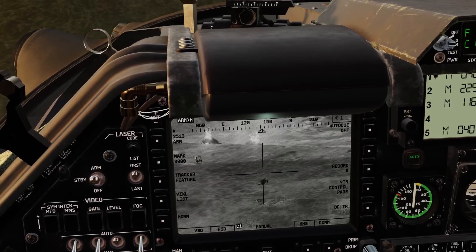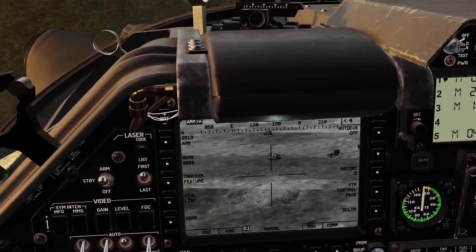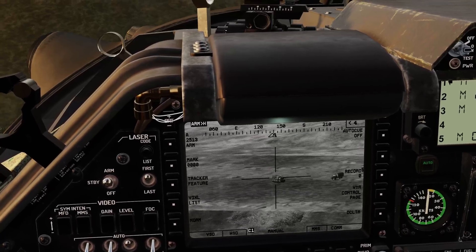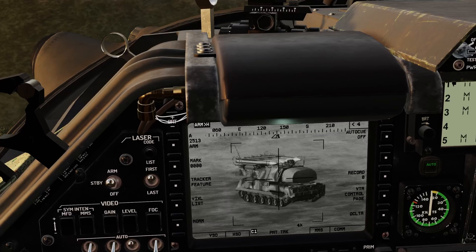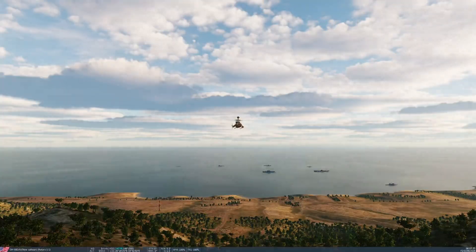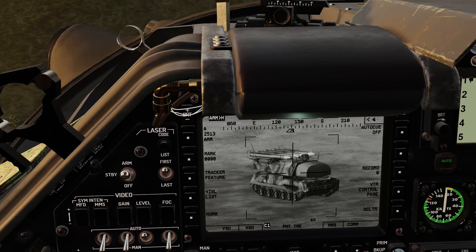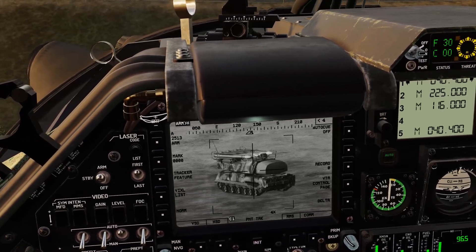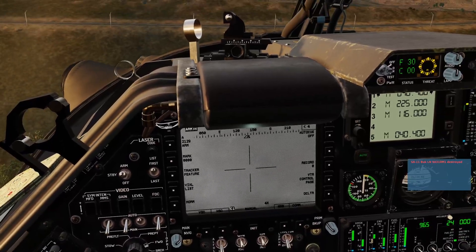Down here we've got a refueler. Over here it looks like we've got some more missiles - you can see the missiles aboard. We're going to fire that one. Interestingly, nothing is coming off the aircraft. Let's have a little look at what's going on. We've got a laser lock. Let's now come off the aircraft. Destroyed.